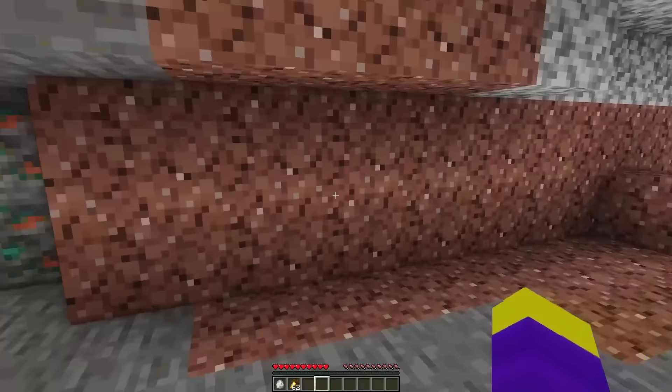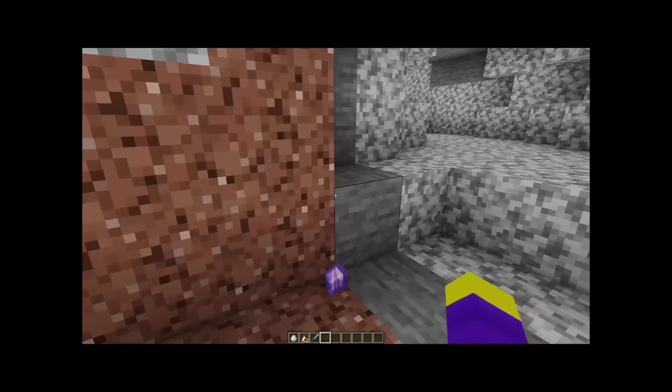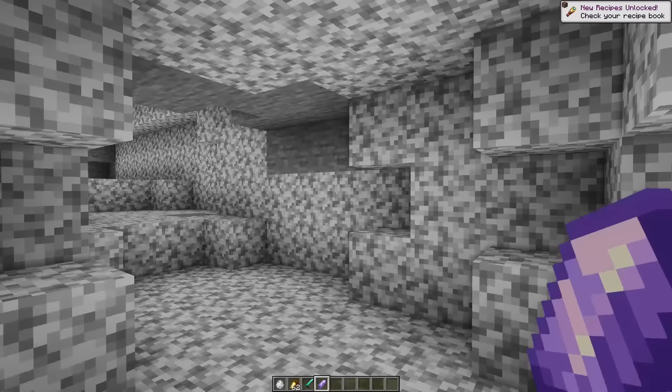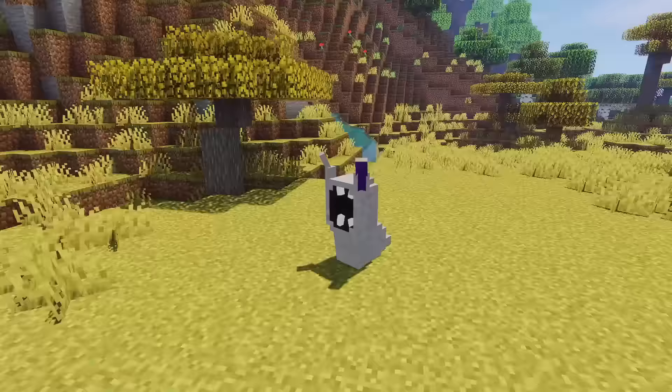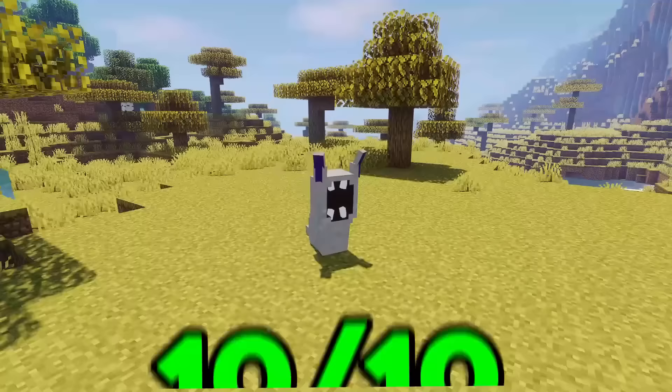I also gave the Naughty Ones a jumping attack animation, which is supposed to be like their jump scare. And if you manage to kill these guys, they drop an amethyst shard — I just picked it because it's purple. Overall I think the Naughty Ones turned out exactly how they should have, so I'm going to give them a 10 out of 10 as well.